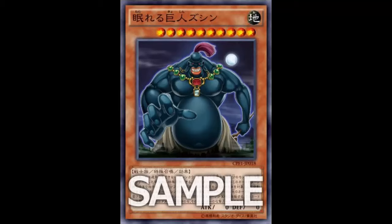Utopia the Lightning affects the player, not the card. So while Zushin is unaffected by card effects, Utopia the Lightning prevents you as a player from activating Zushin's effect to gain that thousand ATK boost. Summon Utopia the Lightning, attack — Zushin's dead. And don't even get started on Kaijus. You waste 10 turns putting counters on a normal monster, keeping it on the field, finally summon Zushin — and your opponent just tributes it off for a Kaiju.